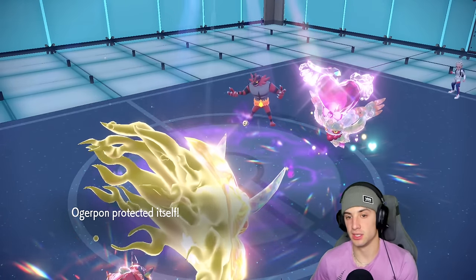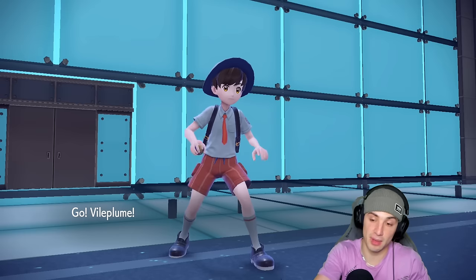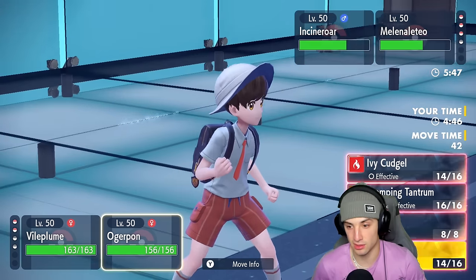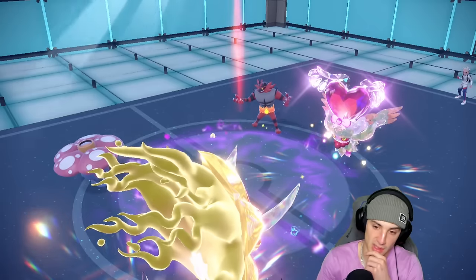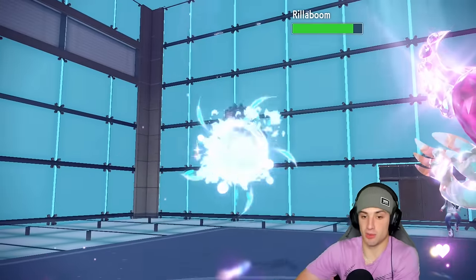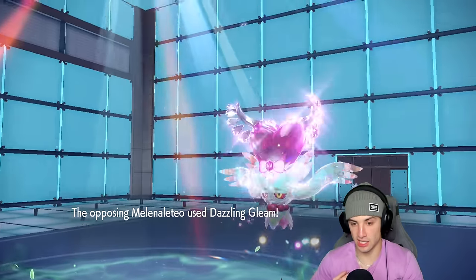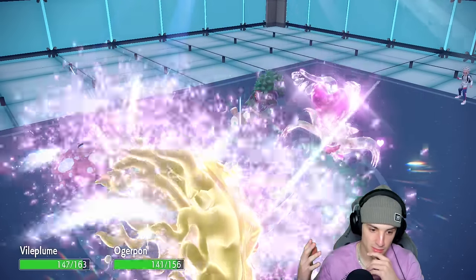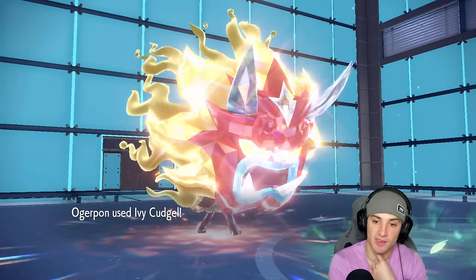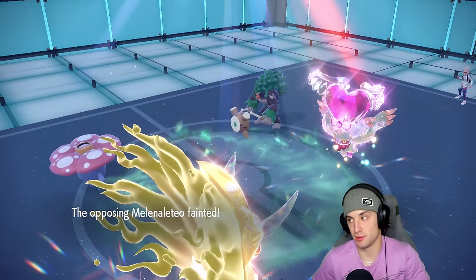The plan is: Chlorophyll Vileplume outspeeds Incineroar, put him to sleep, then Iron Hands soaks whatever Flutter Mane has, then Ivy Cudgel for the KO. I don't know if Vileplume outspeeds but we're going to try. Going for Ivy Cudgel to erase the last Trick Room turn. They withdraw Incineroar — kind of smart, we can't Sleep it now. But Dazzling Gleam — we survive. Sleep Powder comes out and lands. Ivy Cudgel flies — see you later, Tailwind is done.